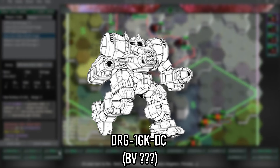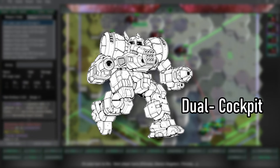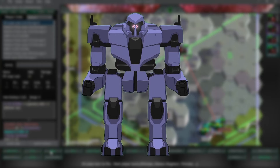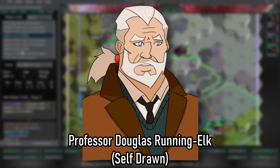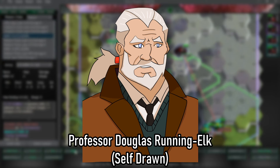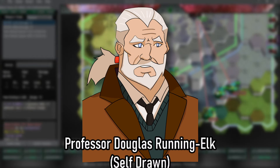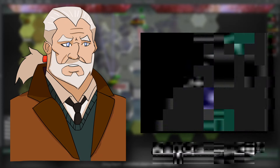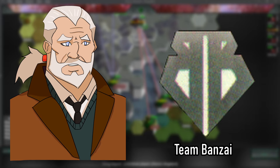There are two less canonical non-current variants. One of them is undeniably German. The first is the DRG-1GS from MechWarrior 5. Instead of a PPC you get a large laser, the three mediums are now pulses, and the LRM is now two SRM-4s — effectively an SRM-8 — with a whopping 1,280 shots. That's a lot of missiles. The next one is the German variant — it only exists in Germany. If you were a German player who bought the game, you have a unique variant that exists only in your country: the DRG-1GK-DC.